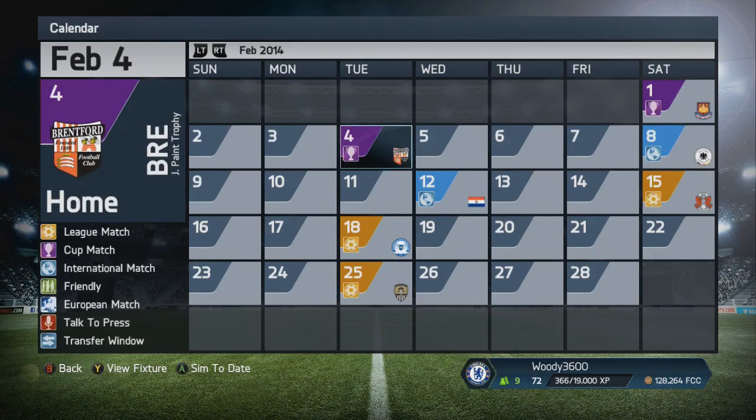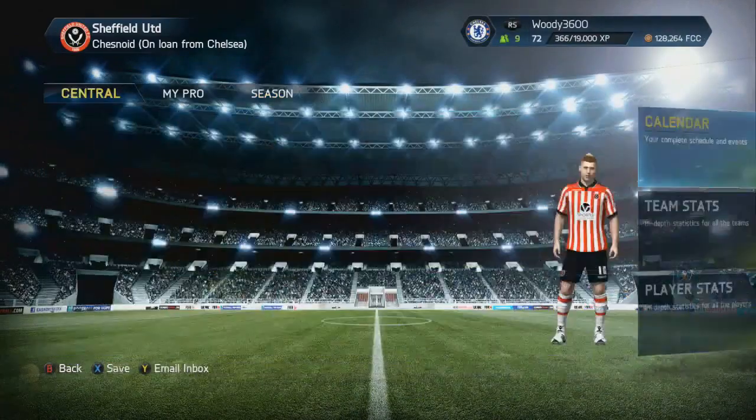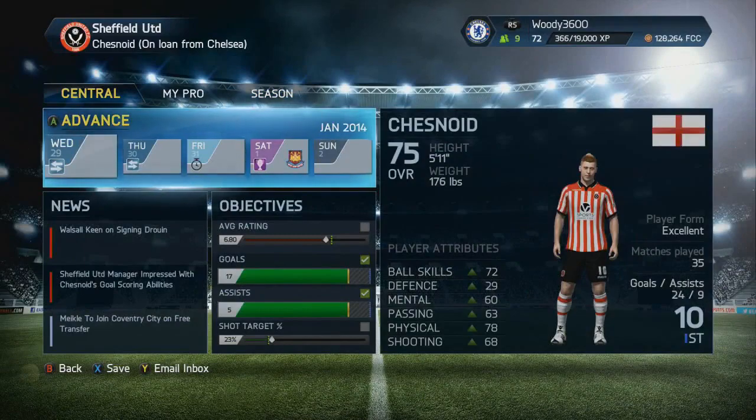We're 3-0 up from the first leg, so looking very good in that particular fixture. But the game against West Ham is absolutely huge — a fantastic platform to portray our talents and show our parent club Chelsea how we've been progressing throughout the season. We've already scored 24 goals and got nine assists in our career so far. We've reached the goals and assists tally already as the objectives for the season, and we're not even out of the January transfer window yet. So we're going very well indeed.